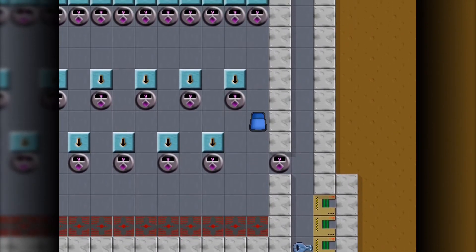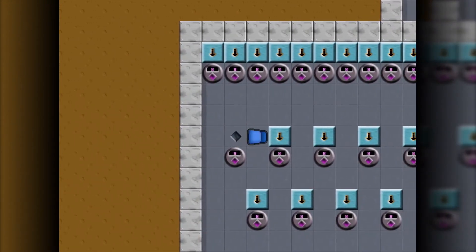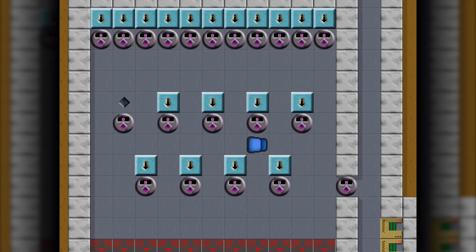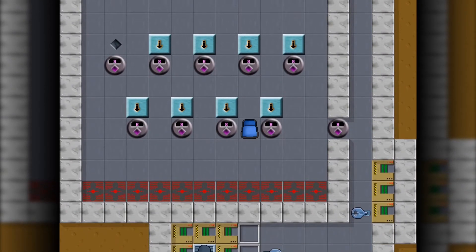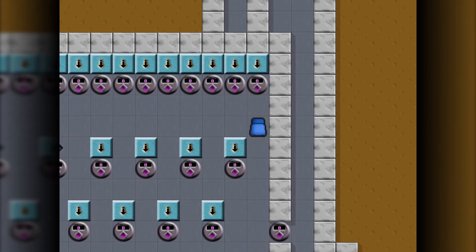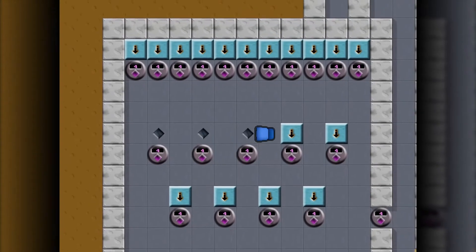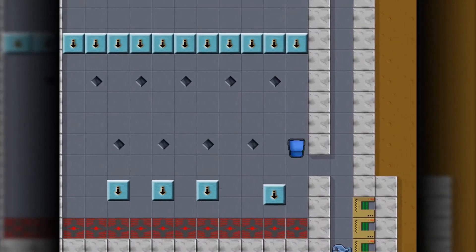I'm guessing there's a gem hidden under each of these falling blocks — yeah, there is. How am I going to do this? I want to push this one to my right off last, so hopefully I can run out of this door before the others drop on my head. It's going to be tricky, so let's work our way across these.